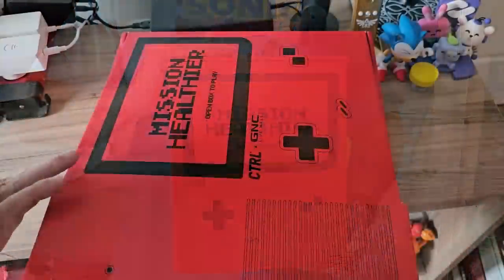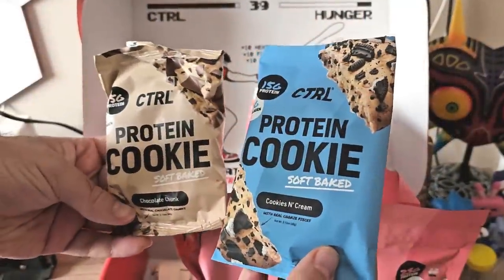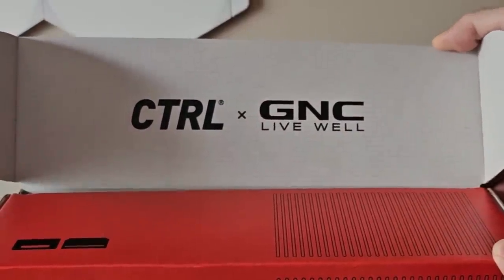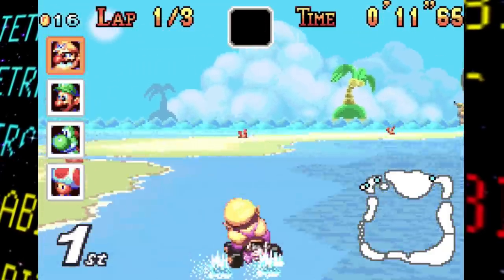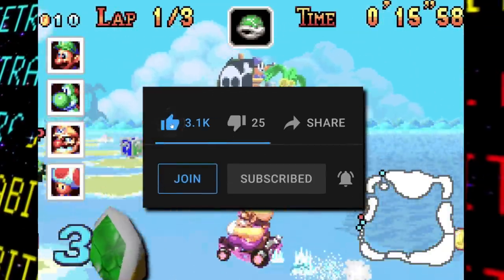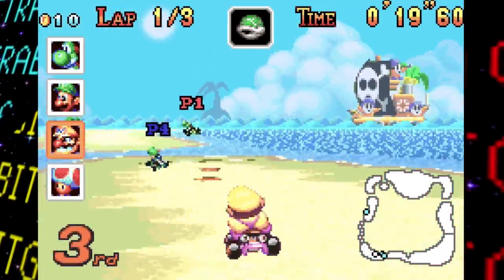Before we jump in, my channel sponsor Control has now added a strawberry cream shake as well as protein cookies to their arsenal of delicious meal replacement options. So if you're interested in supporting the channel and trying some, check them out in person at GNC stores across the US or online via my link in the description. Anyways, with all that said, we got quite a bit to go through, especially for Game Boy Advance standards, so let's hop into our 32-bit carts and find some Super Circuit Lost Bits.